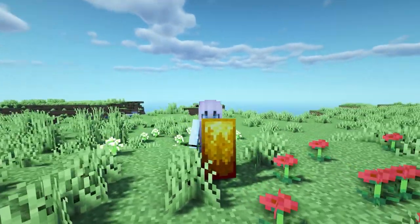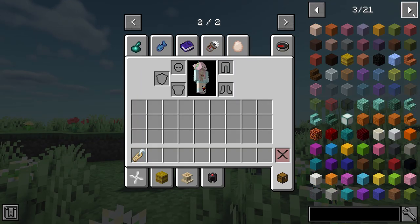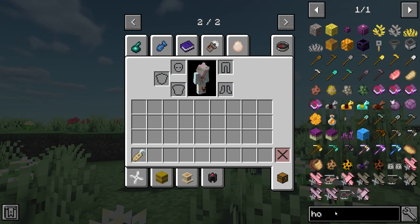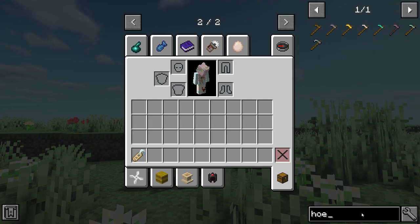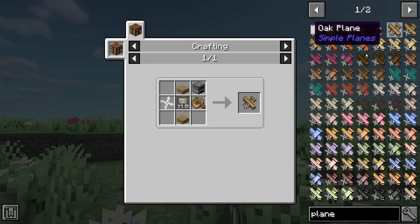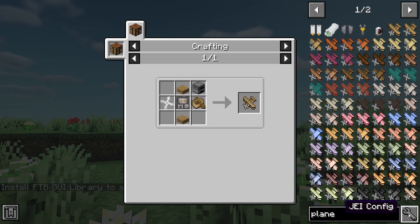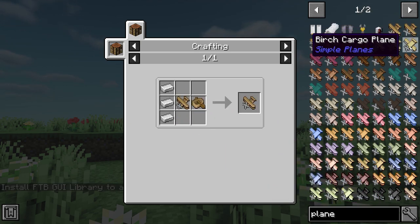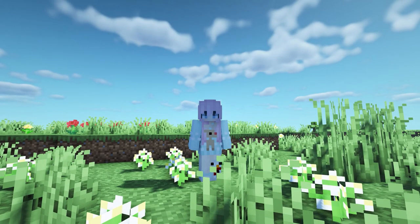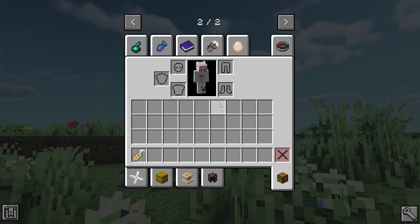This next Minecraft mod is called Just Enough Items. It adds a sidebar where you can search for items, see the recipe, and see all items in the game. A lot of people ask me about this mod because it's in all of my videos — if you click on an item it shows you the recipe, which is why I use it. It's really useful when you have loads of mods. You can press Ctrl+0 to hide and bring it back.